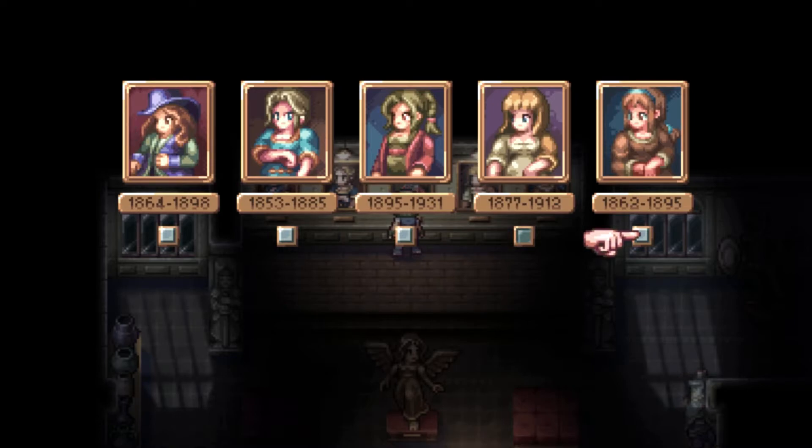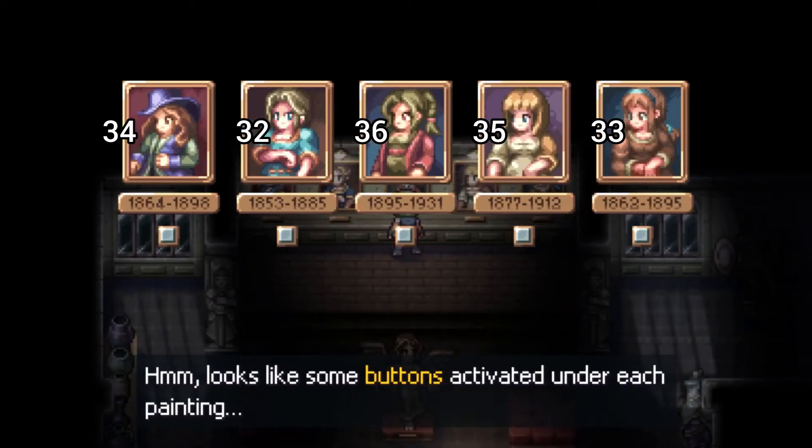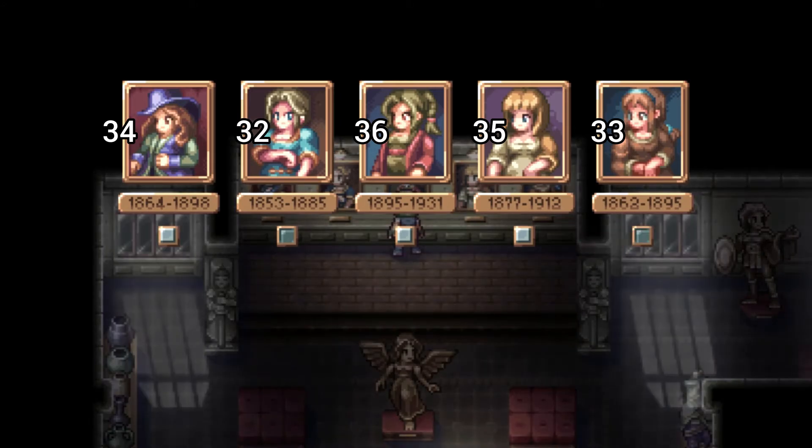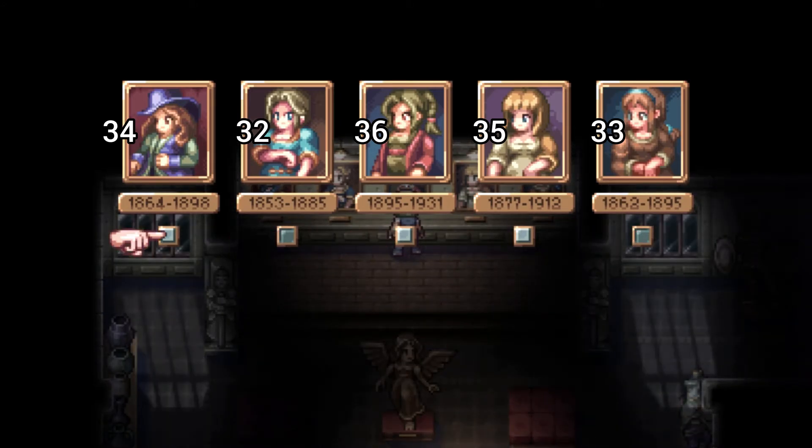Once you're done, you're simply going to start pressing the button from the lowest number. Here is the total for each of the portraits starting from the left: 34, 32, 36, 35, and 33. So our first portrait is going to be the lowest number, being 32, and then we follow the next number until we reach the last highest number.